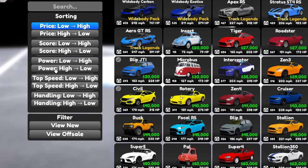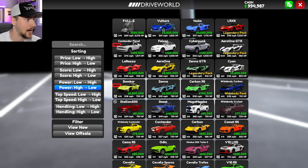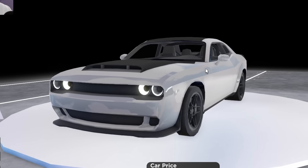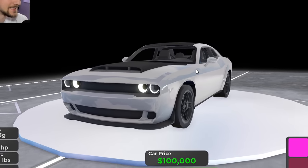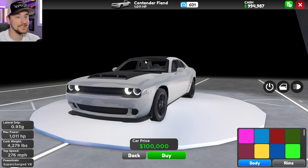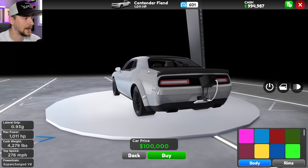Let's go to the shop, sort by highest to lowest power, and we are getting the new Dodge Demon. This has been by far the most popular suggestion from you guys, and I can see why — for a hundred grand you are getting 1,000 horsepower stock, meaning we can still improve it from here.